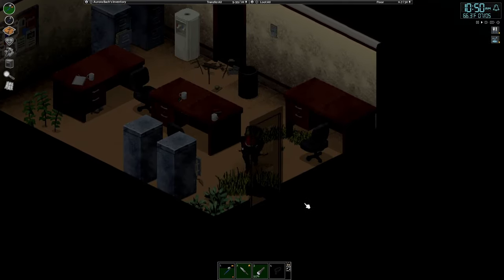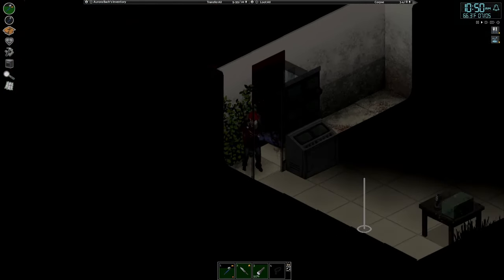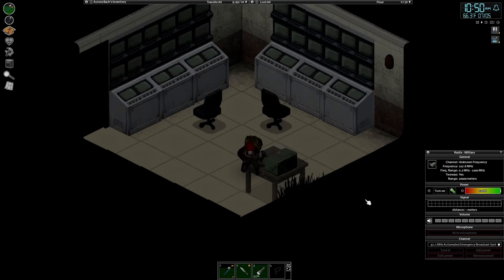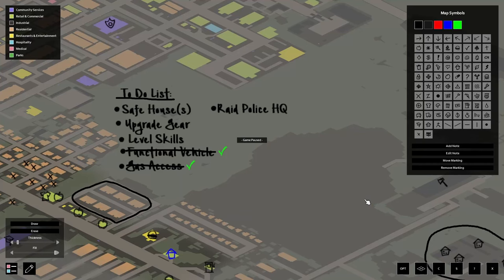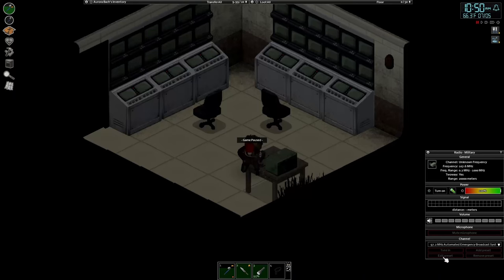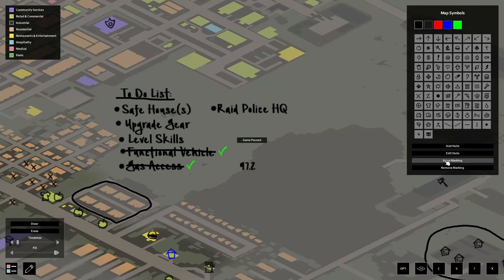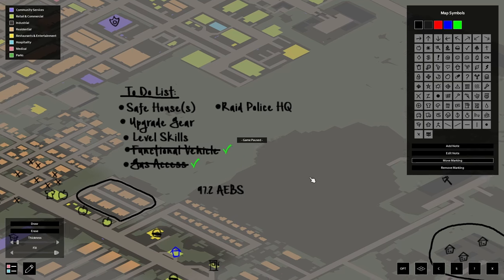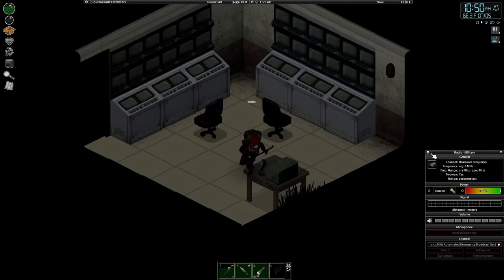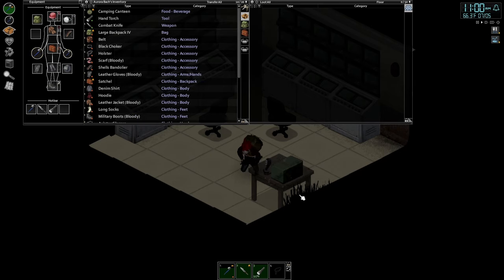Okay, this I'm scared of — what is this? Nice. Automated broadcast — marked out on the map, 97.2 right here. I forgot — was it automated emergency broadcast? AEBS, yes. Open that back up — AEBS. Move that out of the way, there we are, nice. We've got it. Kind of makes sense we get it here. Put that away, all right, back out.